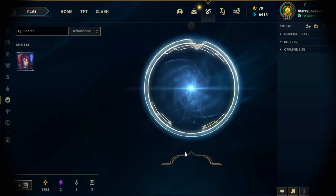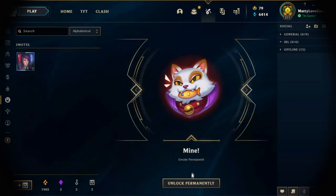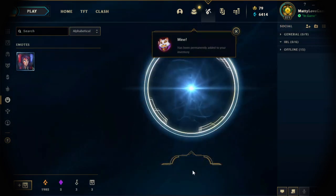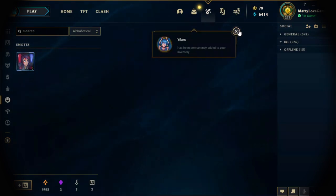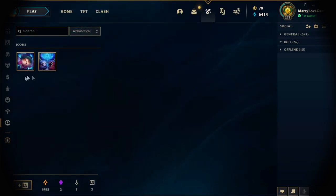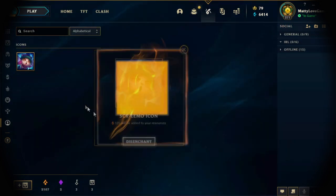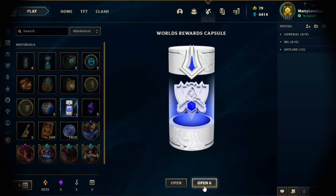It's going to give me a random emote I don't own. I can do this twice — alright, another emote that I don't own. As for the icons, you can get some orange essence or re-roll into a permanent one. I'll just convert these to orange essence — I don't really need the icons. So now we have six Worlds capsules.